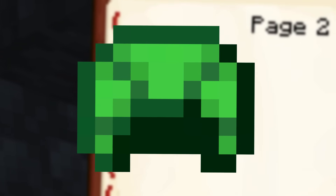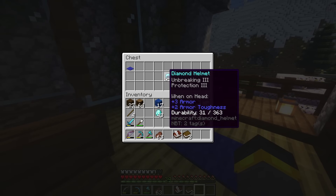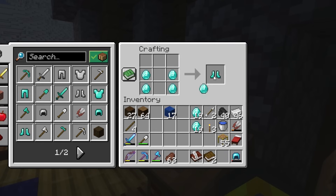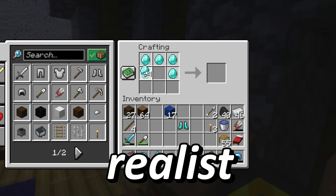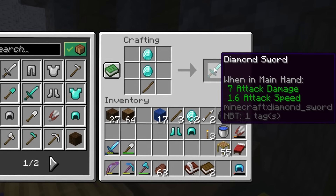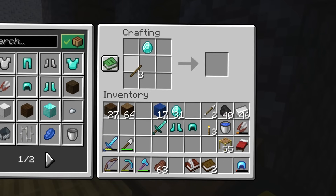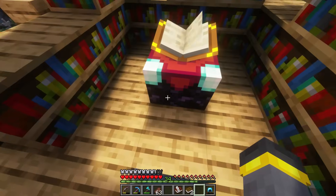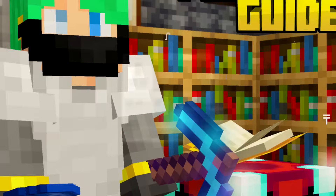Helmet — that's gonna be the first on the menu today. When it comes to our helmet, it's a pretty solid start with Unbreaking 3 and Protection 4. But I don't want to be a pessimist — it's not really my vibe. However, enchanting in this world, being a realist, has not exactly been smooth. In order to get a better helmet, we might have to run through a couple things. We'll make a pair of boots, a sword, and maybe even our very first diamond shovel.